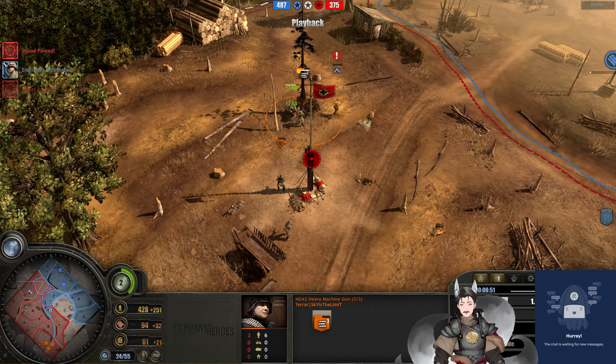No doctrine selected just yet. We do have Veterancy 1 on Volksgrenadiers. He does have a Command Center but no doctrine selected there either. That Volksgrenadiers just needs to fall back — far too wounded. In fact, his Volksgrenadiers are pretty wounded all across the board. This one is getting reinforced, which will help. But this Volksgrenadiers is also quite wounded — three models with reduced health each.